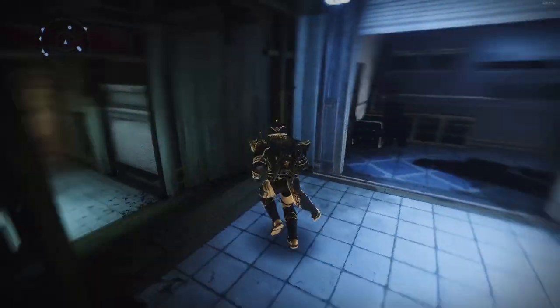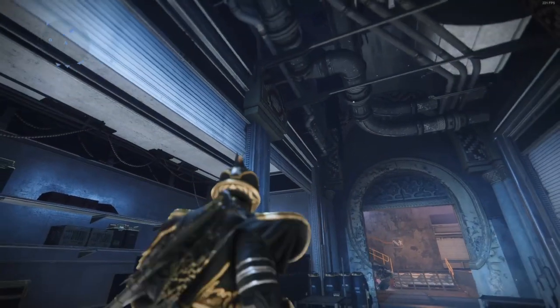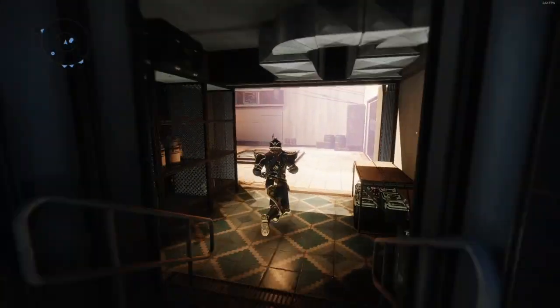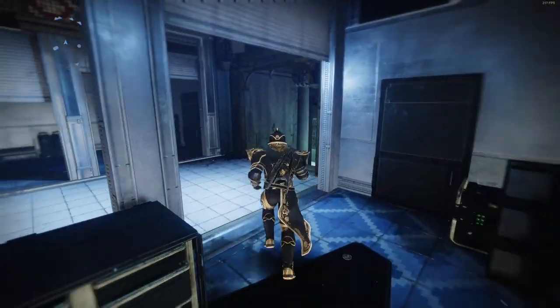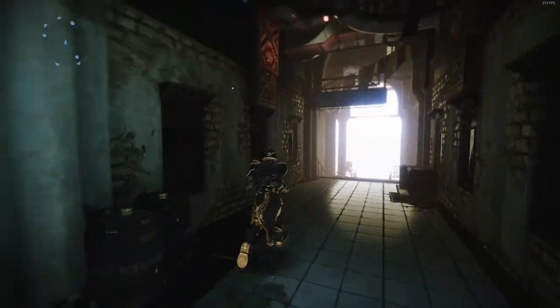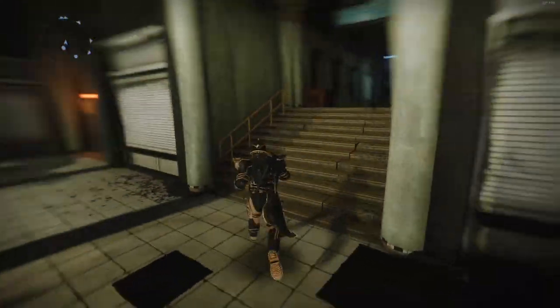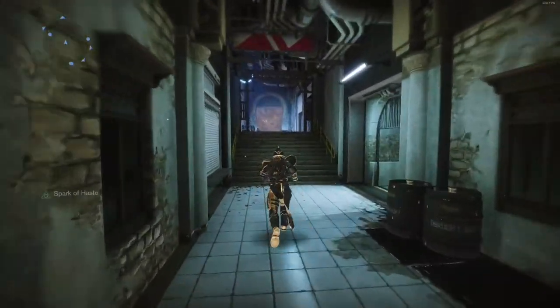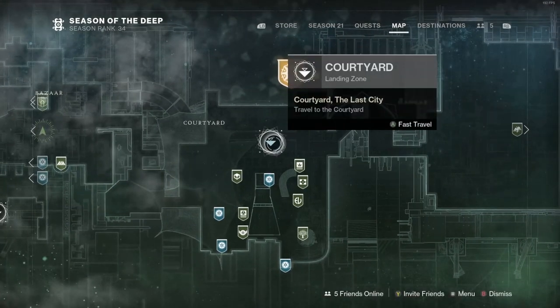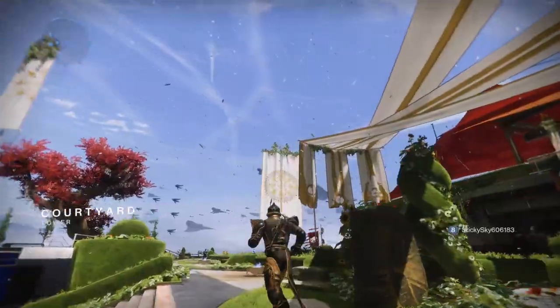Anything else changed? Whoa, what? Wait a minute — was this here the whole time? A way to enter 801? Never knew that. I thought — get out of here, these are new! Drifter's still there. Nothing here. That's actually kind of crazy. Let's just fast travel. Yeah man, they did a really good job with the tower. It looks really nice.